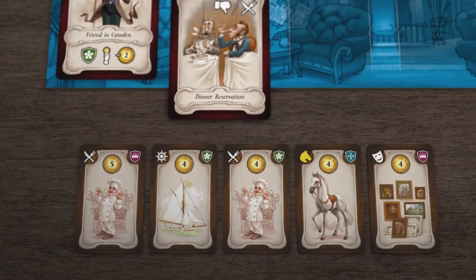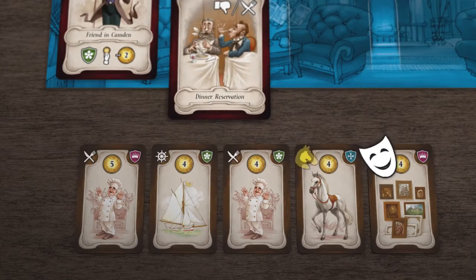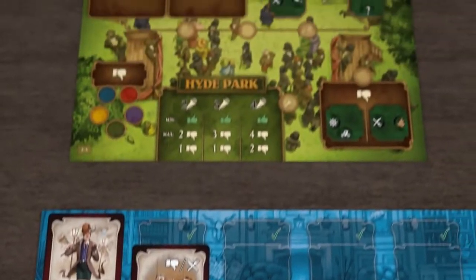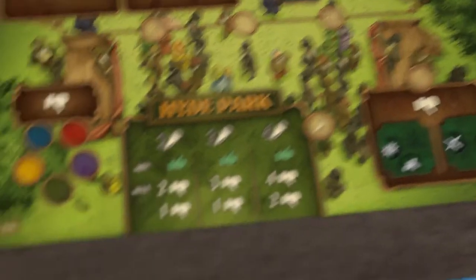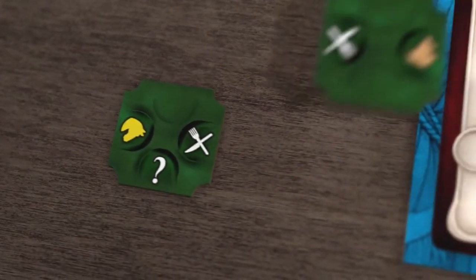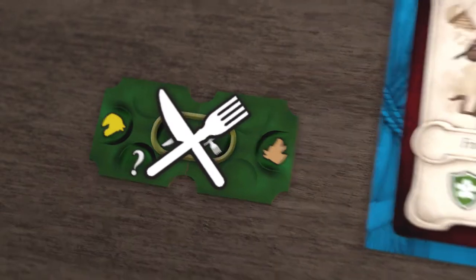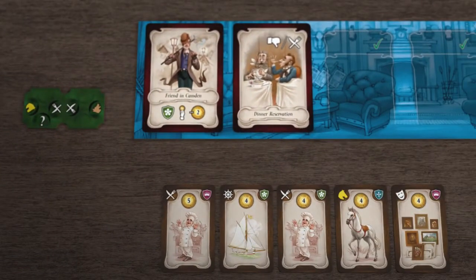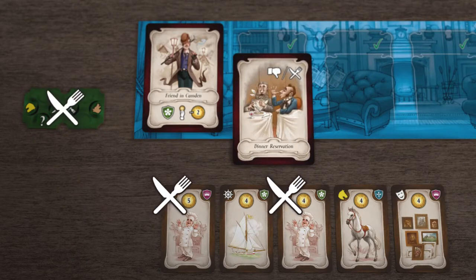Remember the tiles from the possessions competition? Each of them has a symbol — if you have the tile, you have that symbol. There is also a way to get more symbols through politics using the political circle tiles. You start the game with one of these, and as you get more during the game you join them together. Once you join two matching sides you complete the circle, and this gives you one symbol. In this example, when you activate the dinner reservation card you lose three votes — two for your possession tiles and one more from the political circle.